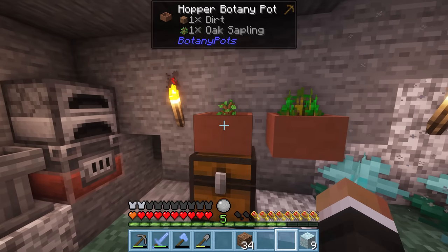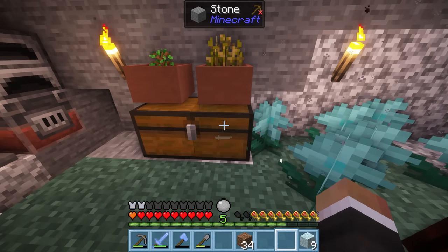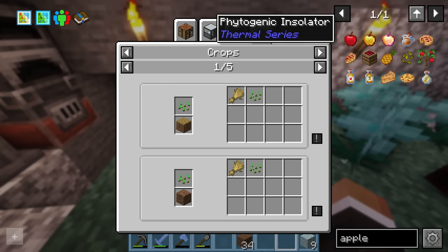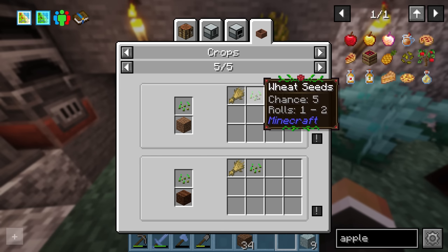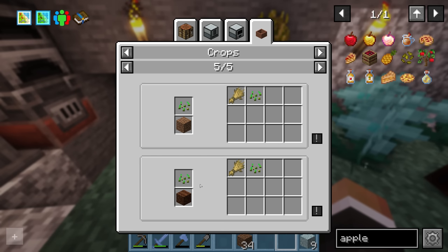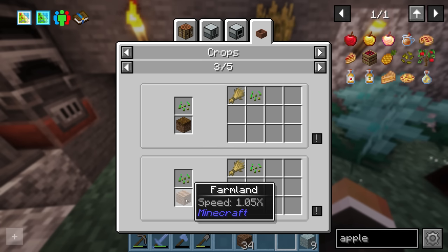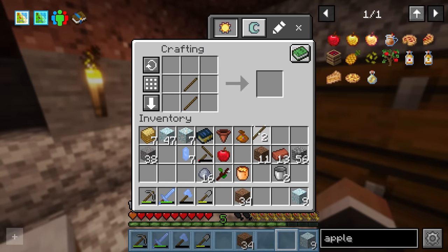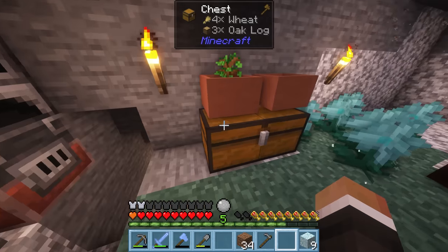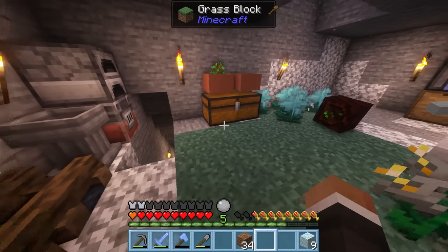Our oak sapling has come in clutch and we have exactly the right amount of wood to make one more chest. The wheat takes only one minute to grow with a 100% chance to get one or two wheat and a 5% chance of one or two wheat seeds. You can squeeze out a tiny bit more efficiency by transforming your dirt into farmland — dirt has 1x speed whereas farmland has 1.05x speed, so it's 5% faster. We just right-click onto the dirt with a stone hoe and it transforms into farmland.